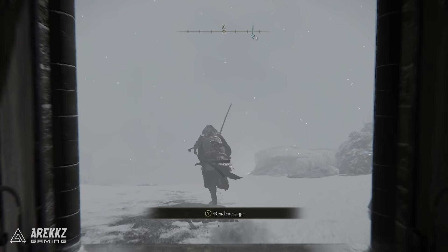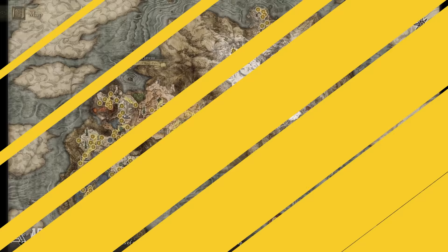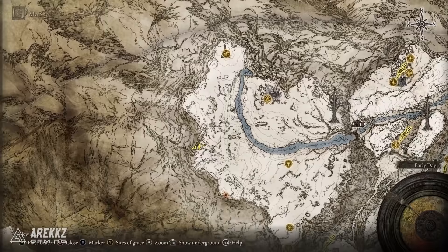You can then walk out to the consecrated snowfields, which is the sort of secret snowy area. There's other stuff to do here as well — if you want to get to Haligtree you're gonna have to go through here — but for the purposes of the farm, if you want to get back to Mohgwyn Palace this is what you need to do. You can either go from the very first site of grace in the consecrated snowfield or from the top left which is the apostate derelict church. Either one works — you basically want to go down to the location midway between both of those sites of grace.